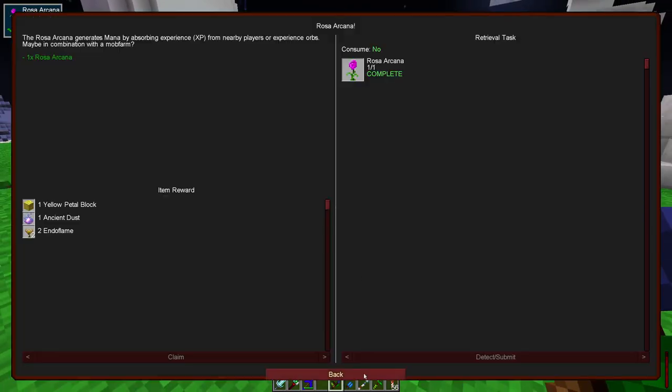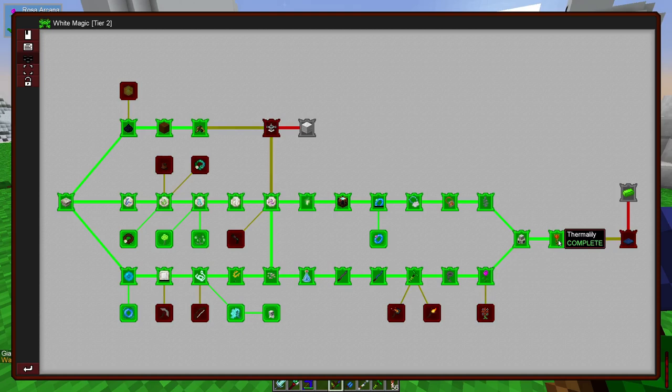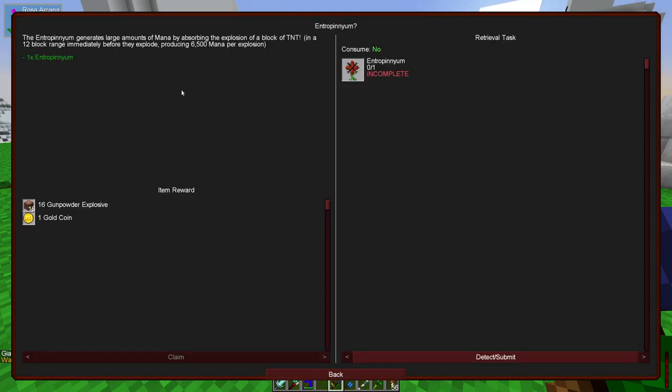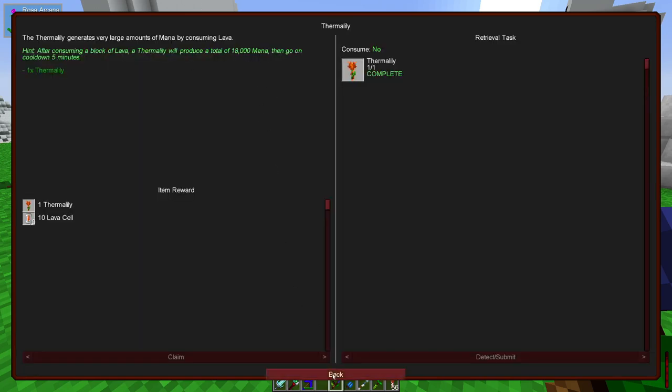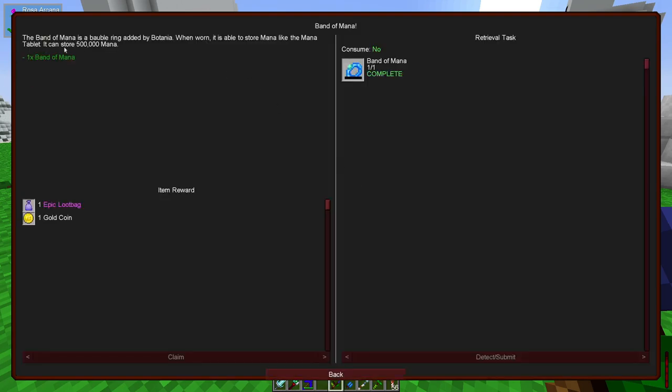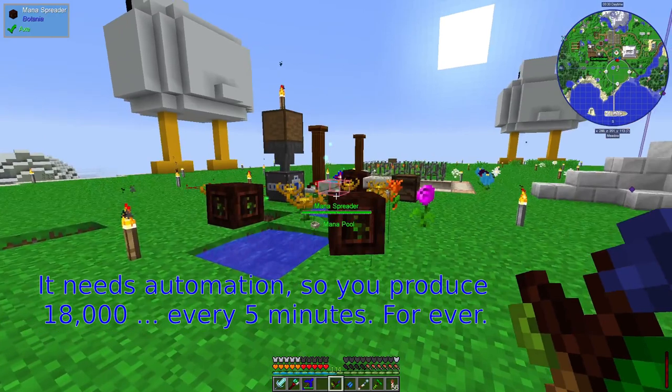I built the Rosa Arcana because it was on the quest line, so I essentially needed it to keep going. I don't know whether we'll actually use it, but it has potential. The Thermalily that turns lava into mana does sound quite useful. The Entropinium will absorb an exploding piece of TNT — that might be useful if we can automate TNT production — but it only produces 6,500 mana per explosion, which isn't huge. The Thermalily produces 18,000, which is still not a huge amount. Given that the band of mana stores 500,000, those numbers don't really fit together nicely.